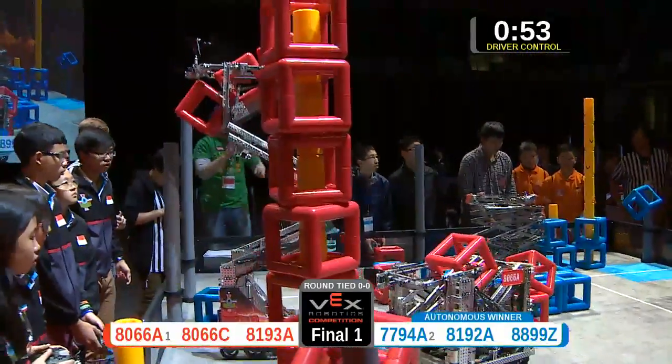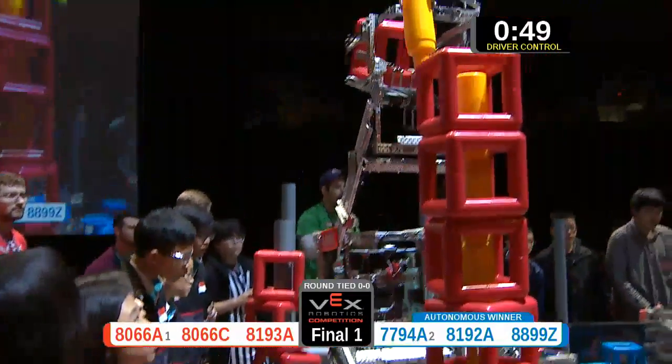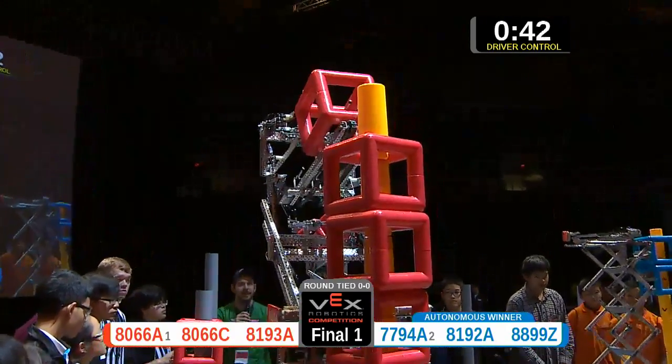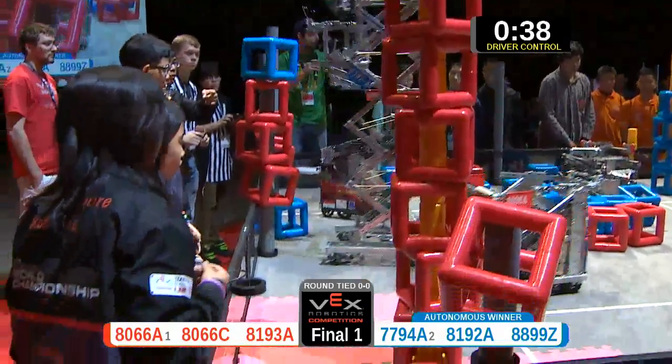Red and blue on opposite sides of the field going for the center post. One, two, and three for red; one for blue. Red coming up again with that sky rise — they're holding on to it, they place that. Now coming over, trying to get one more cube on top. That is a fully capped sky rise.